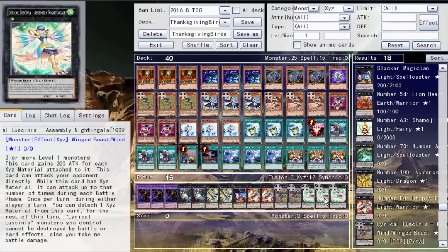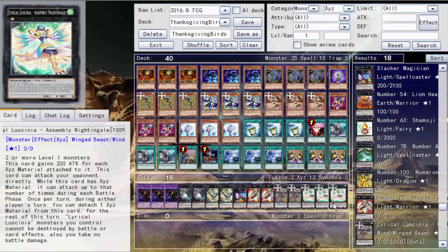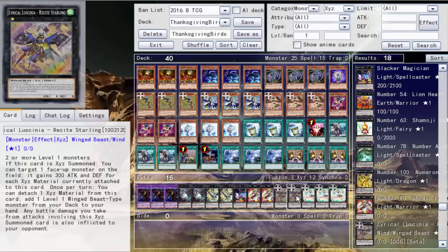Our good friend Stoic Challenger — equip only to a face-up XYZ monster that has XYZ material. It gains 600 attack for each card attached to a monster you control, any battle damage your opponent takes involving that monster is doubled, but its effects cannot be activated. During your opponent's end phase, send this card to the graveyard; when it leaves the field, destroy the equipped monster. So with Assembly Nightingale at three materials — base 600, then the damage doubles, so you're going roughly 2400 to 4800 per attack; four materials on it will kill your opponent. Then there's Recite Starling — two level one monsters; if it has materials, gains 300 attack for each material. Detach a material to add one level one Winged Beast from your deck to your hand, and battle damage from attacks involving this XYZ monster is also inflicted to your opponent.